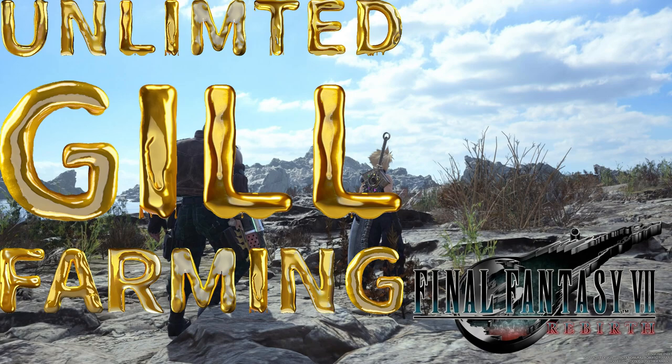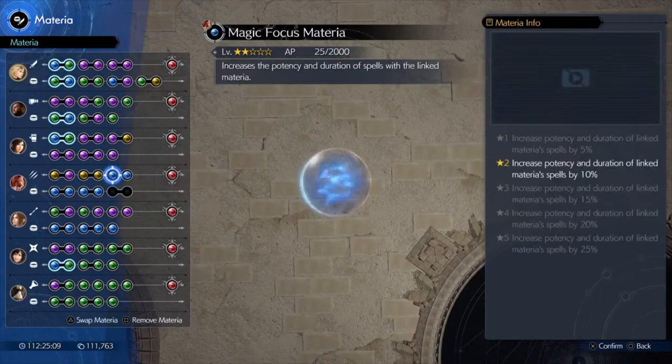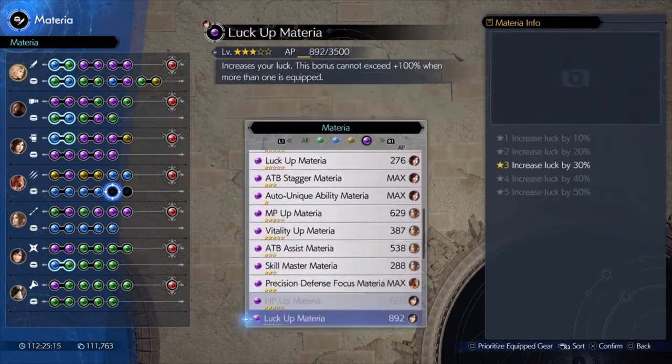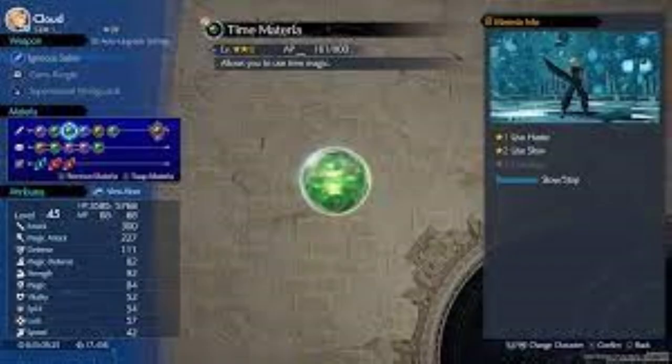Let's level up your game in Final Fantasy! Hey guys, welcome back. This is just a quick video on getting unlimited gill. So if you've done my AP farm, which should be above your head right now, you'll be able to do this exploit quite quickly.